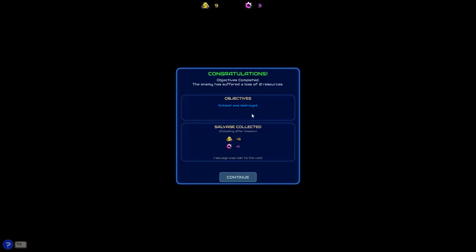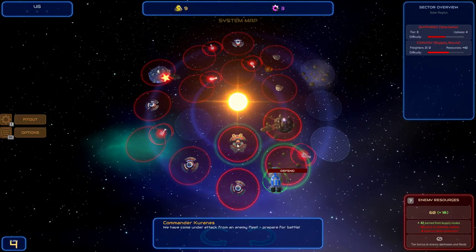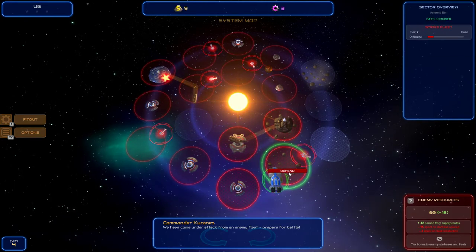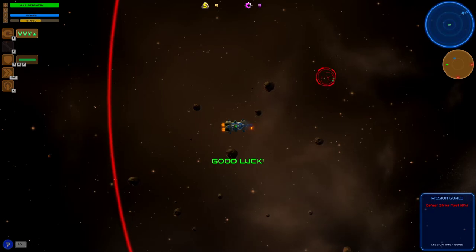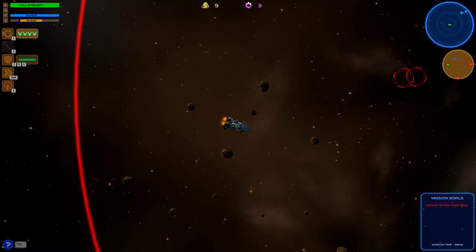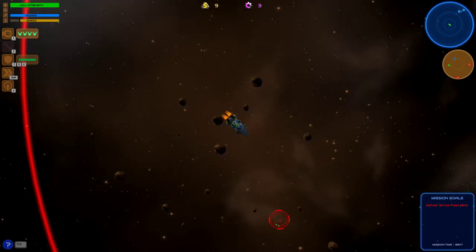We did all right. Outpost was destroyed. We damaged the enemy. So we've got three of those. You have come under attack from our fleet — prepare for battle. At least we get our hull strength back every time. And the enemy fleet is coming from over here — they're coming from the bottom and the right. So let's head down to the one at the bottom first.